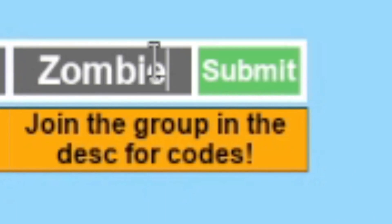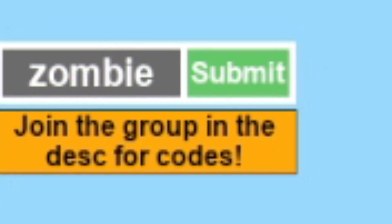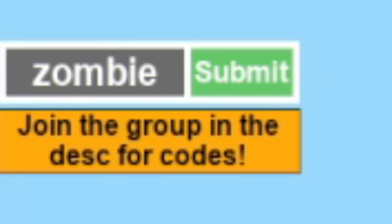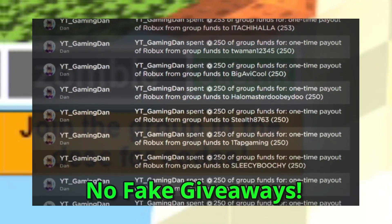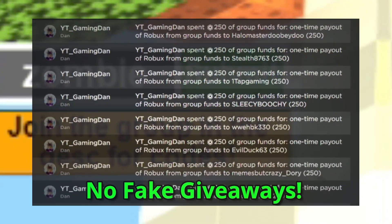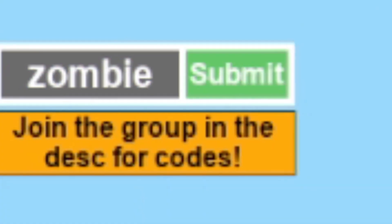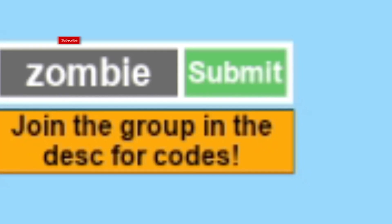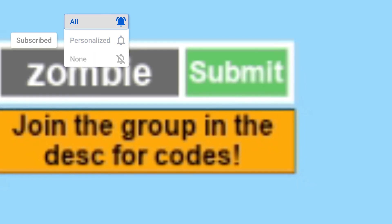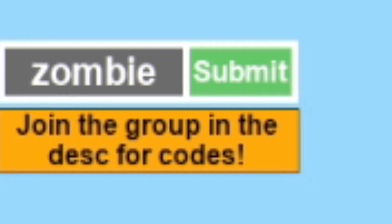The first code today is going to be the code 'zombie' — click on submit over there, and as you can see, it's valid. Before I get into more codes, if you want to enter my daily Robux giveaways, simply like this video, subscribe to the channel, join my Roblox group — links are down below in the description — and finally comment your Roblox username down below. That's all you need to do to enter. Really simple and really easy.